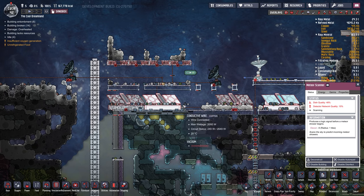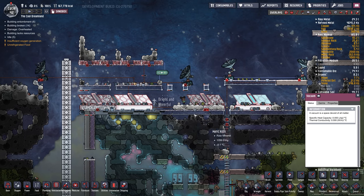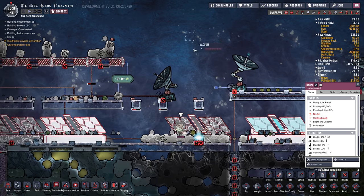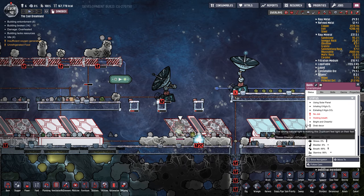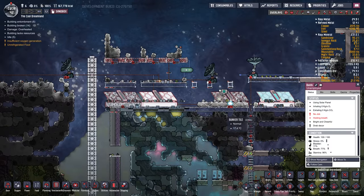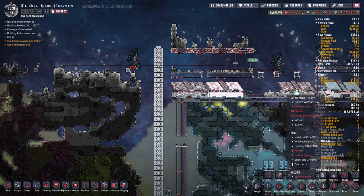If you put dupes out here — let's load up a dupe — when the sun is out they'll actually get a sunburn. It's obviously a vacuum so you need to use exosuits, but if the sun is out and you speed things up, they'll start getting a sunburn. I don't think they get a sunburn if they're in an exosuit, but that's a new mechanic.